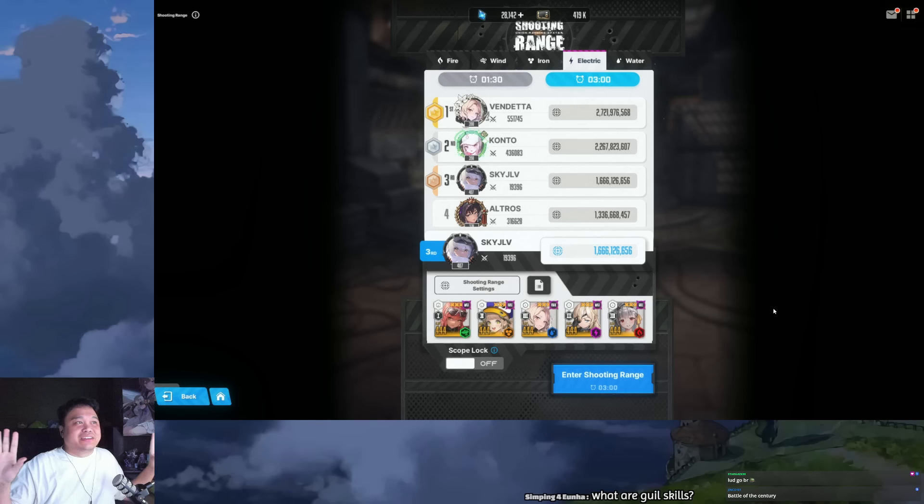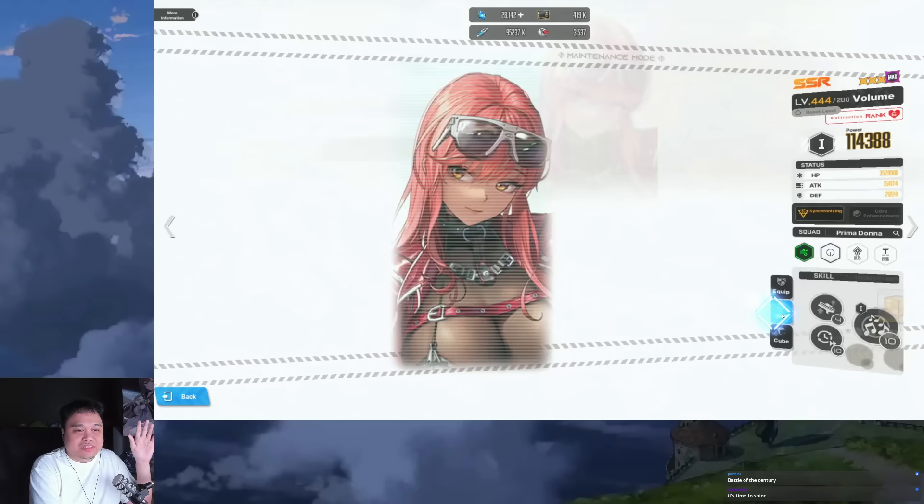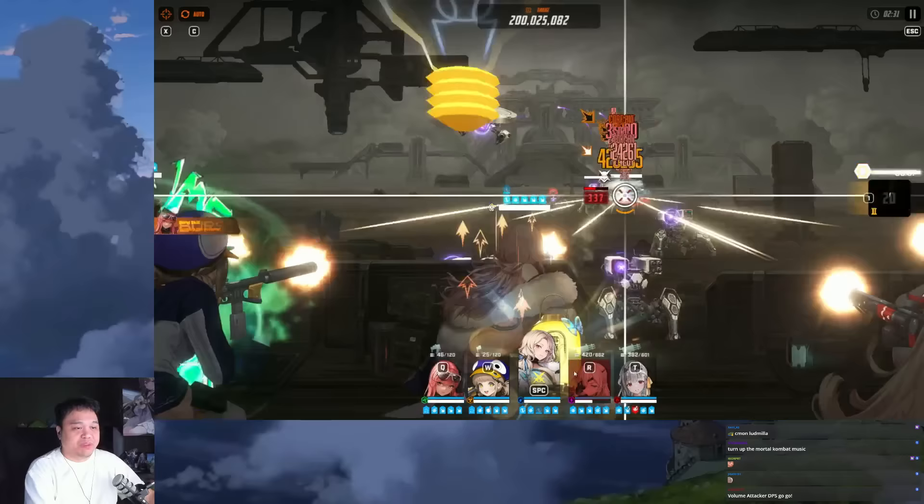Against a neutral enemy - this electric boss - we have Volume using Quantum at 4-10-10, and Novel at 10-4-10. For the most part they usually target the same enemies, so we don't really care whether Volume is hitting the boss - it's fine. Machine guns tend to copy each other. Battle of the century, here we go. I can swap them around also.